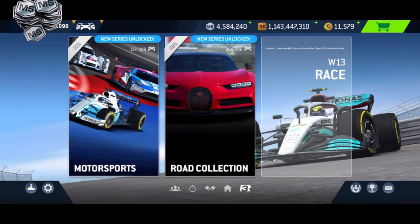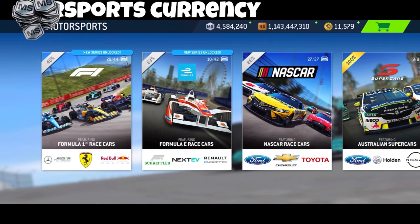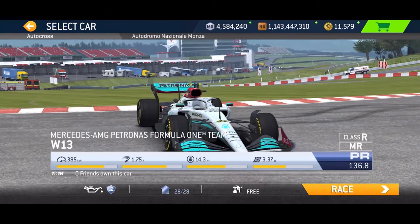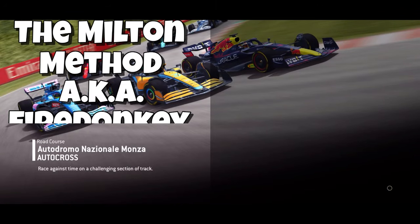Hello and welcome to video one of M dollar earnings, or motorsports currency. For all of these, you want to go over to Formula One and the 2022 invitational series — these are the best earning cars in the game as far as how fast you can earn M dollars. This is tier 16, and I'm calling this the Milton Method.